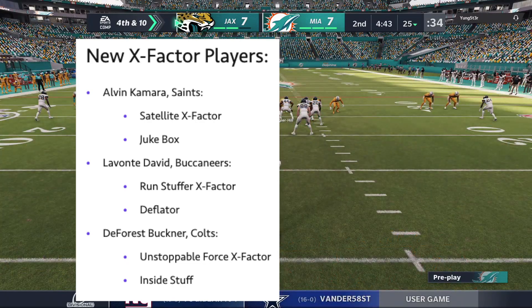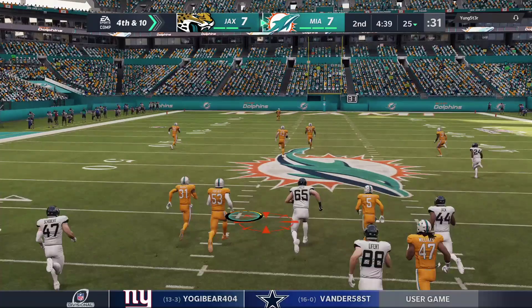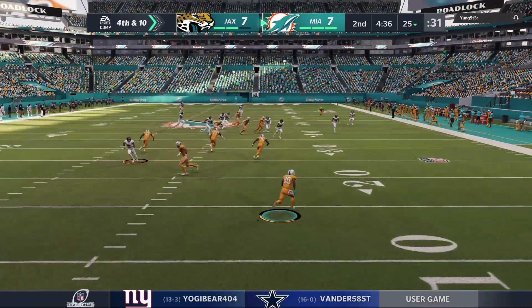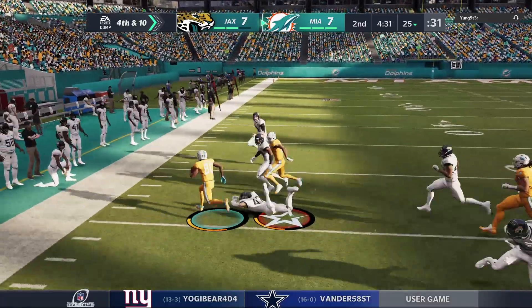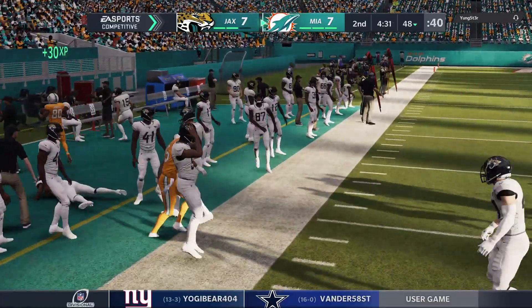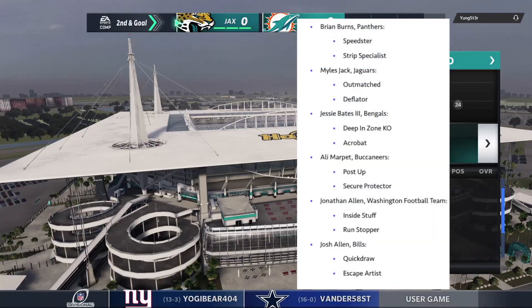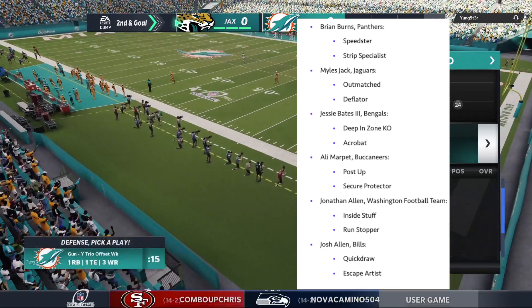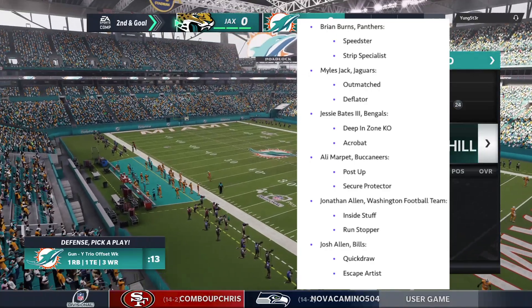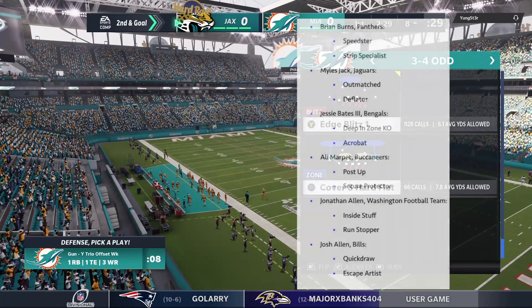Buckner has been eating this year — he's one of the reasons the Colts have been playing so well. I think a big reason Derrick Henry ran so big on the Colts was because DeForest Buckner was out for that game. I'm a Bama fan, roll tide — I don't think Henry would have had as much havoc on the Colts defense if Buckner was playing. Hopefully we'll see that matchup in the playoffs.